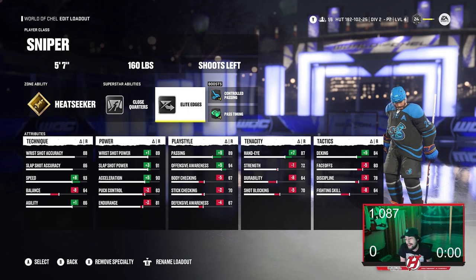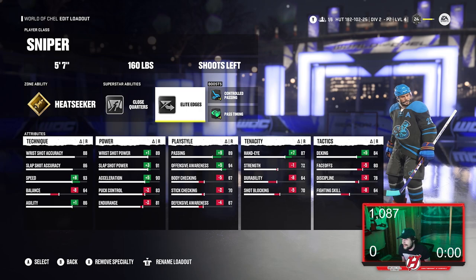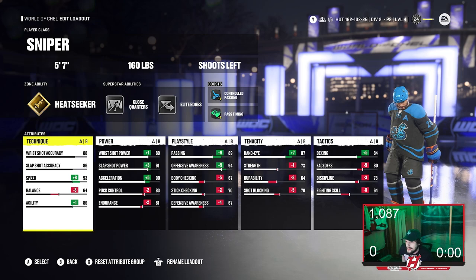Elite Edges is nice as well — helps your skating, although your skating is already going to be really exceptional. I still think it's very nice to have Elite Edges on. You could go with different ones; Magnetics isn't bad either, but I run Elite Edges. My boots give a plus four to control passing and a plus four to pass timing, so my passing is also very good for a sniper.